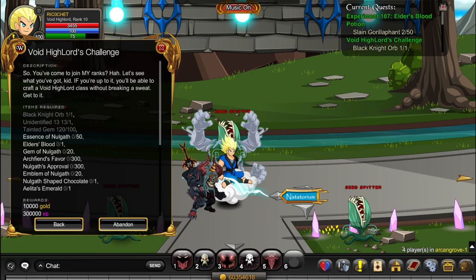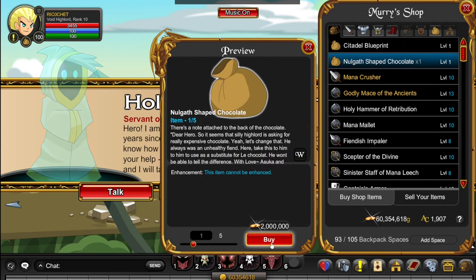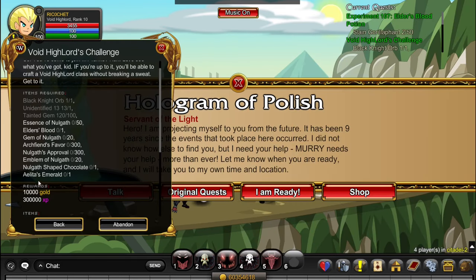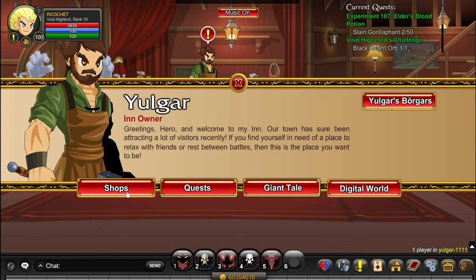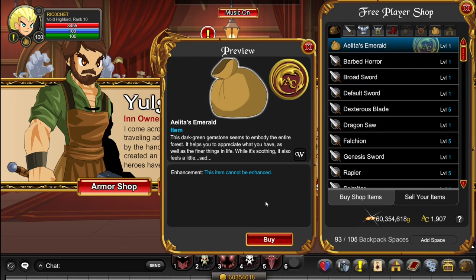Next, you want to get some Nolgath-shaped Chocolate. Go to /join Citadel, click on the NPC, click Shop, and buy the Nolgath-shaped Chocolate for 2 million coins. After that, we want to get an Aelita's Emerald. Go to /join Yolgar, click on his Shops, then Weapon Shop — Aelita's Emerald — and it's completely free.